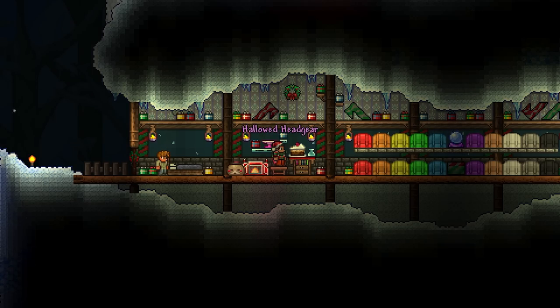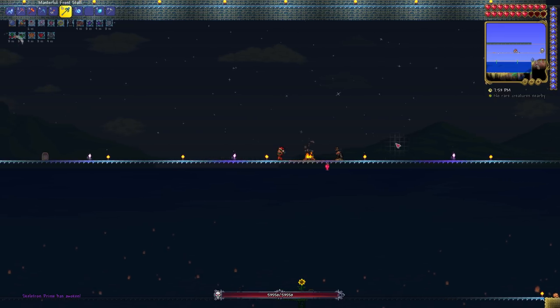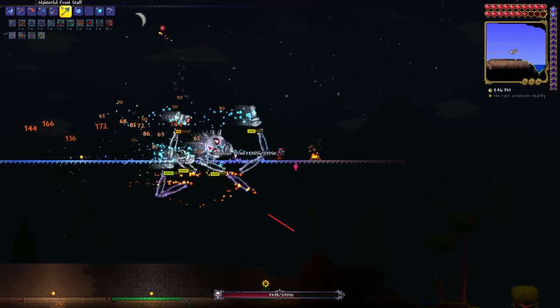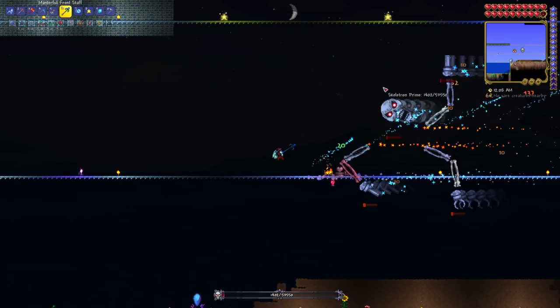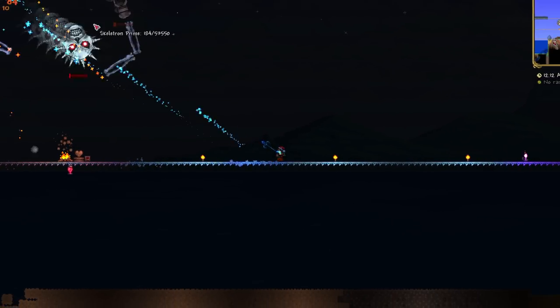I forge myself Hallowed Headgear and Greaves, but don't equip them quite yet. Instead, being on an absolute rampage, I summon Skeletron Prime. Still in the zone, I fear not this mechanical monstrosity. I am untouchable. I am unkillable. I am death. And the mighty Skeletron Prime is defeated.